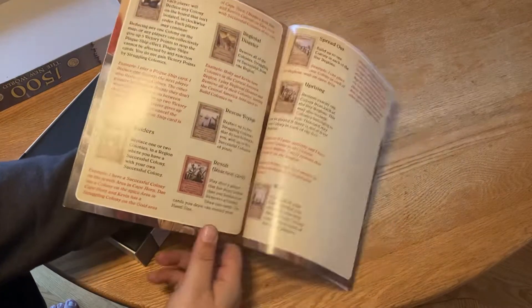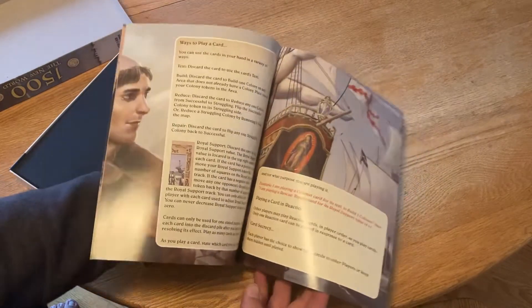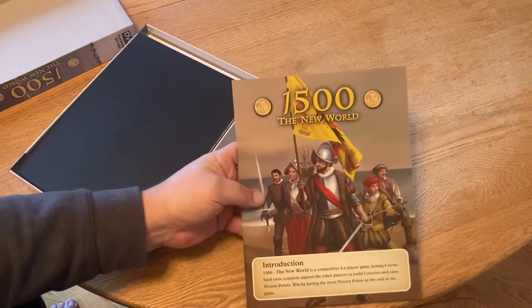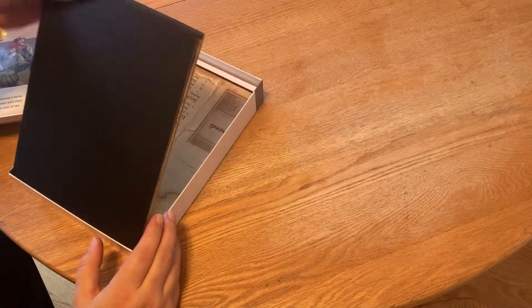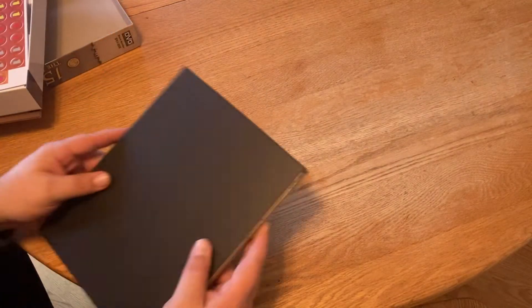The rule book — let's see — it's that glossy print, very nice, very beautiful. Now there's a tradition with Danverson Games: there's always at least one rule that's ambiguous in all of his games. There's always at least one, so it'll be a question of when I find it.